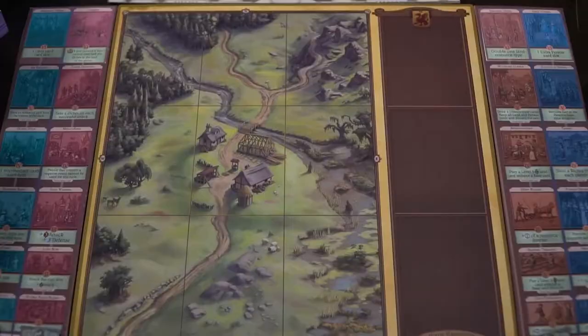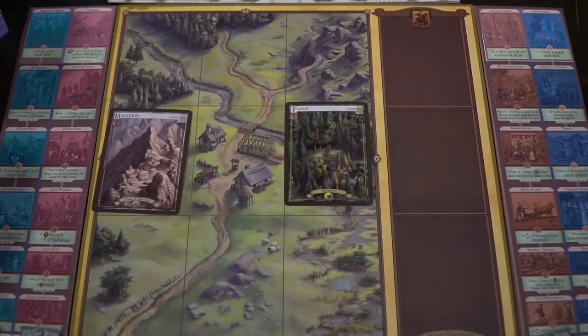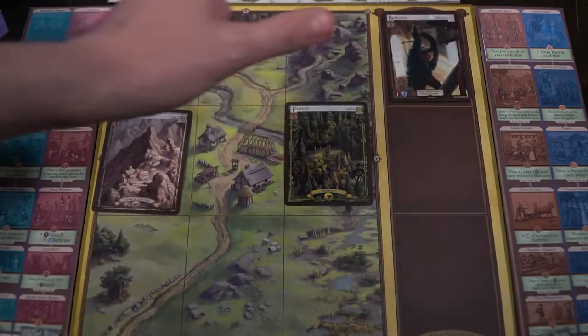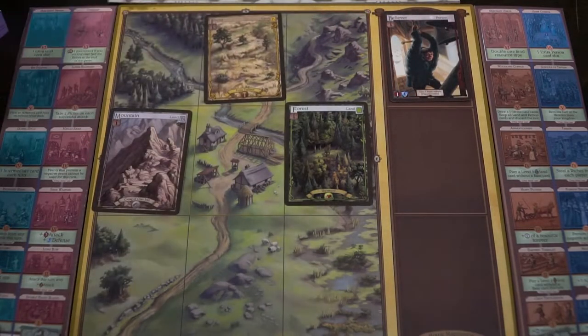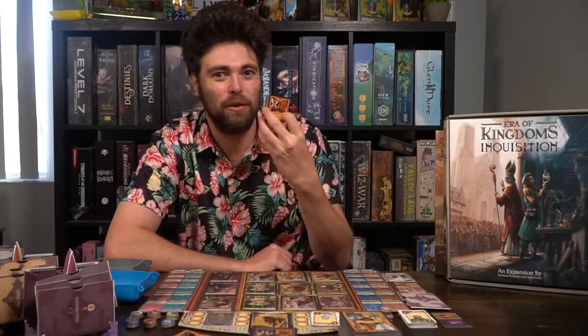In this game you're basically going to be doing a tableau management of sorts. You'll have your own kingdom. You're going to be placing down cards in the land area and the people area, and then of course the expansion content, which is moving up these tracks by purchasing tokens with actions, whether it be from the science or from the religion. The game will end after somebody finds the card in the advanced deck that triggers the end of the game, and whoever has the most points is going to be the winner.